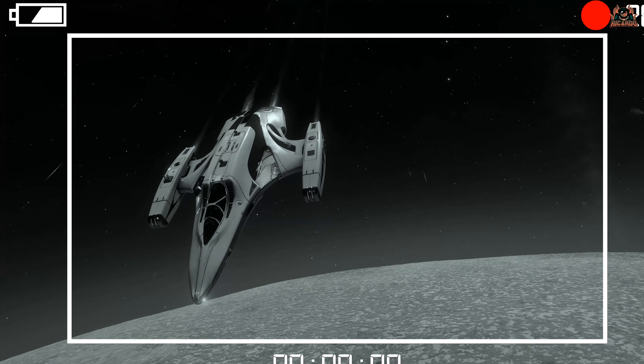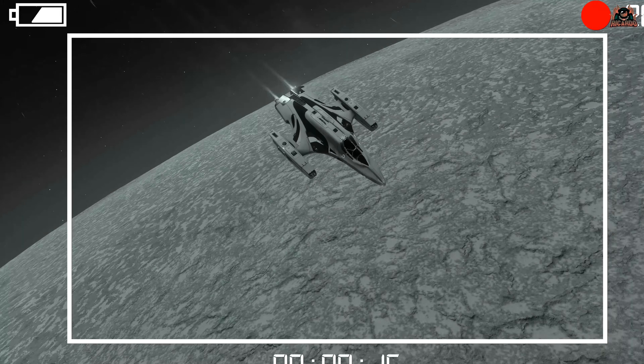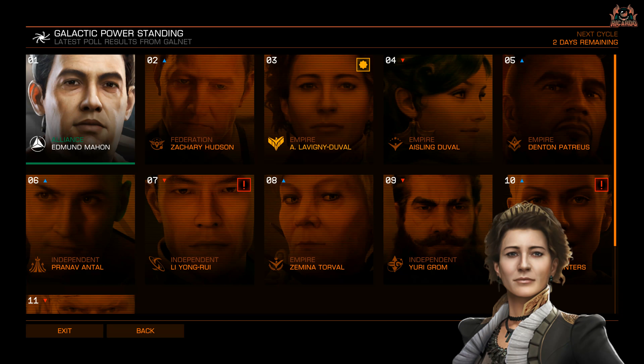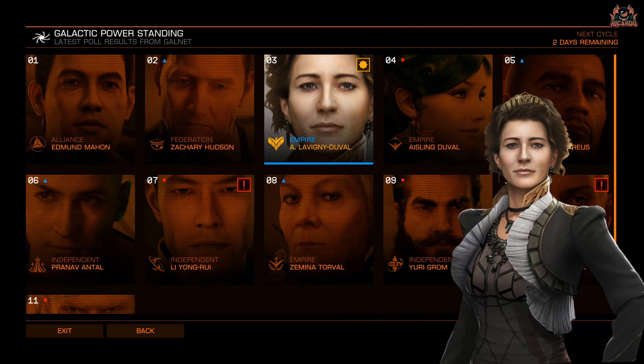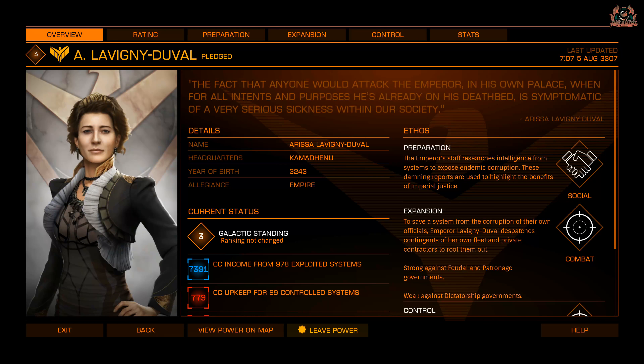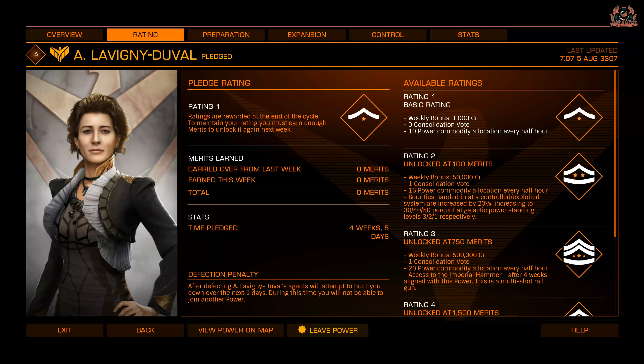To unlock the Imperial Hammers, you have to go to Power Play in the right-hand screen under Intergalactic Powers and align yourself with Arisa Lavini Duval. Be a supporter of hers for four weeks. Once you hit that four-week mark, you can start thinking about what you're going to do to unlock it.